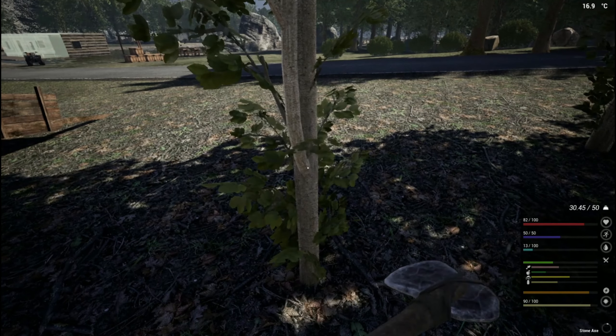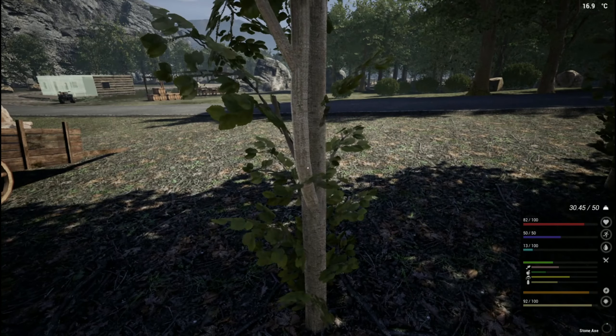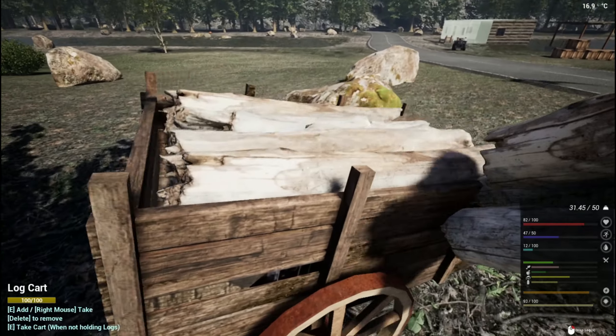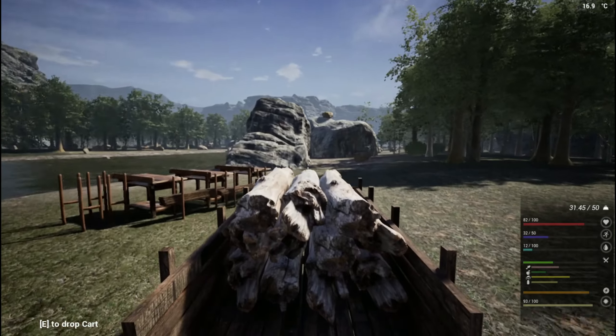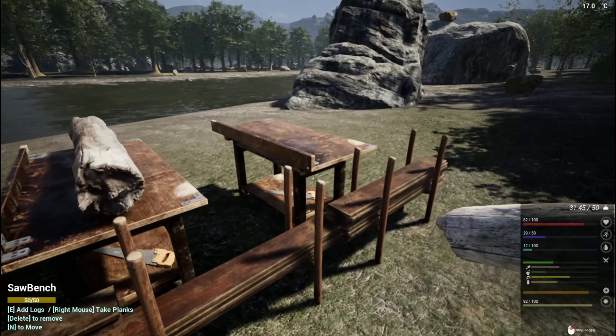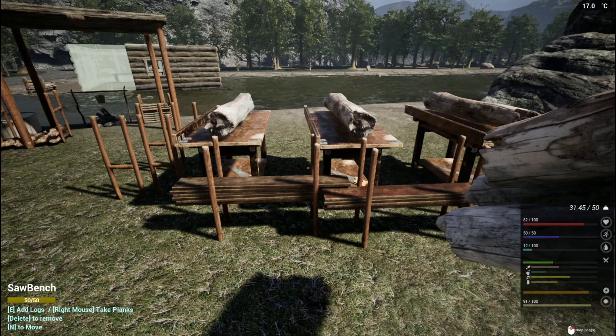The axe is about to break too — all my tools are falling apart. This is a nice area though, nice and sunny, which means my sun resistance is going to go down. Why do I have that on? For realism purposes, I guess.